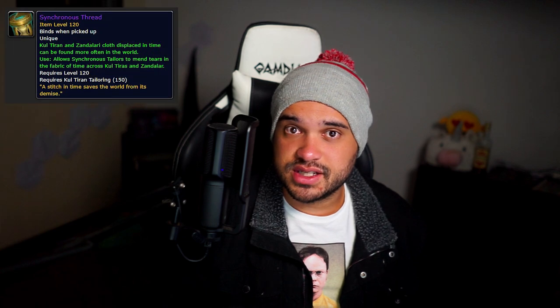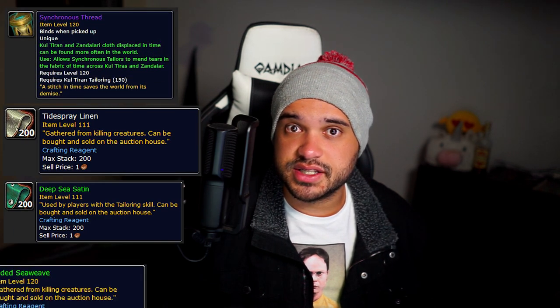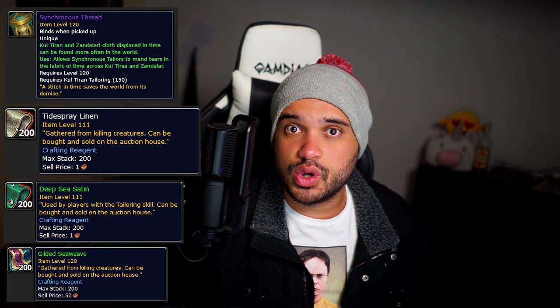I like to earn some extra gold by carrying a synchronous thread with me. It allows Tidespray Linen, Deepsea Satin, and Gilded Sea Weave to drop, which is just more gold towards a sub. If you want to vendor shuffle the Tidespray Linen for some easy world gold, make sure to check out my other video where I show you how to do that — link in the description below.